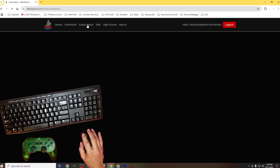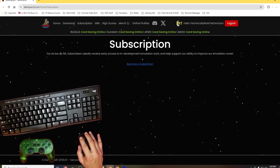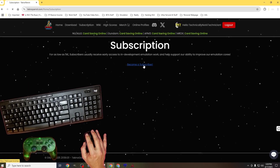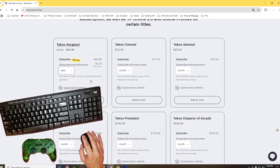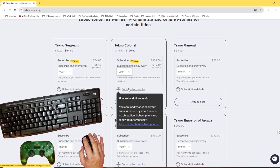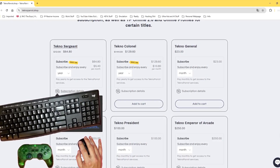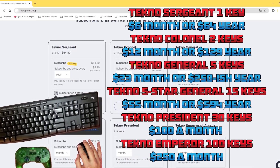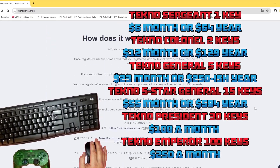Let's head back to the TechnoParrot website and click on the Subscription tab. When we do, a new page presents itself with a link in blue that says 'Become a Subscriber.' Let's click on that link. After we click our link, we'll be redirected to the webpage TechnoParrot.shop, and we'll be presented with a ton of subscription options. Our first option is the TechnoSergeant. This option comes with one subscription serial key, and you can choose to pay monthly or pay yearly and receive a 10% discount for doing so. Every option following the TechnoSergeant includes extra keys for use on different builds.